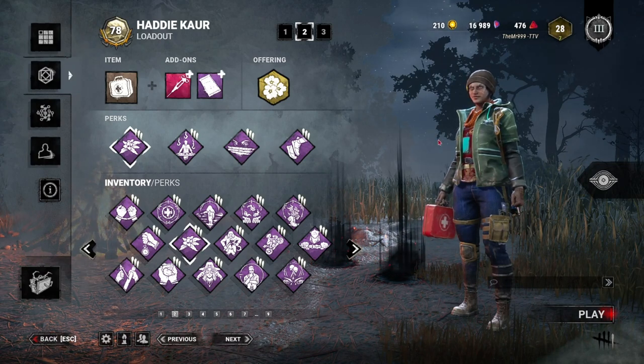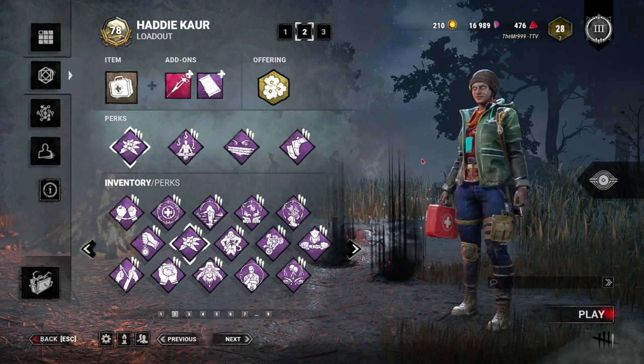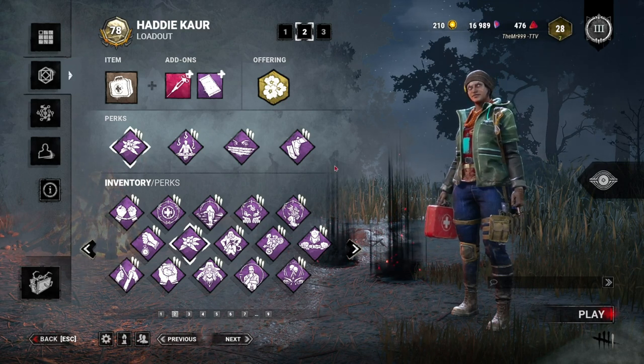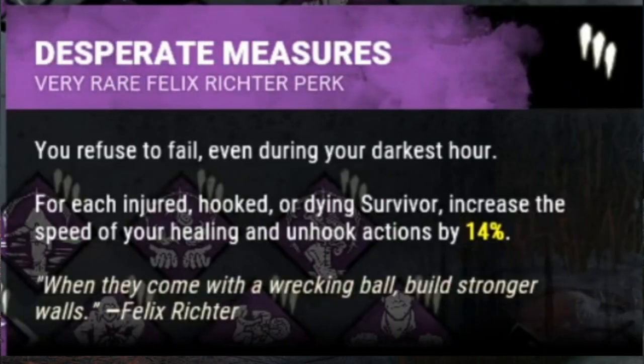Since the last update nerfed healing, we're going to be redoing the healing during mid-chase build. In doing so, we are going to be using Botany Knowledge, which increases healing speed by 50%. We're also going to be using Desperate Measures.